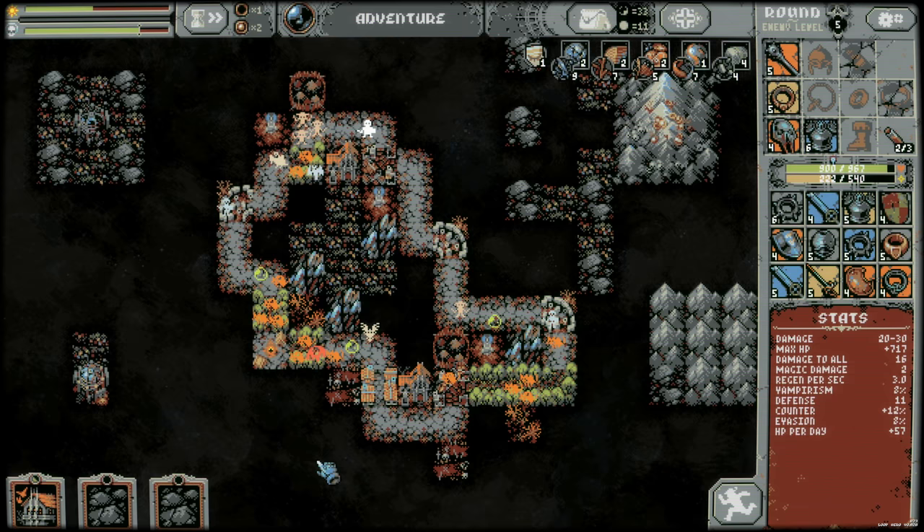Damage to all drops a bit, but you get evasion, regen, and defense. Another cemetery. This is going to be a big gnarly batch of fights, but with that damage to all, we should just be wrecking. I've never seen damage to all this high. And you combine that with the blood grove for the roots and everything. Put this one up here, do another meadow here — up to 69 HP per day. Nice.